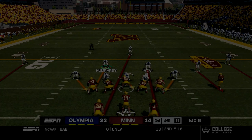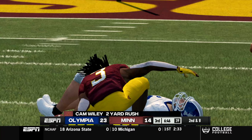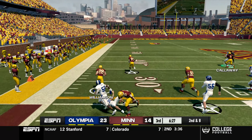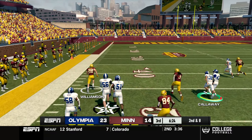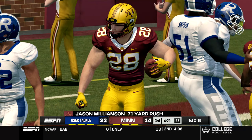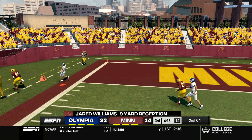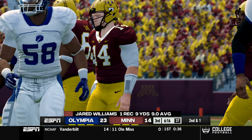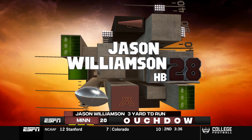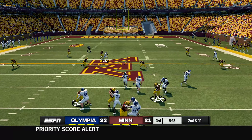Back in the second half - Minnesota starts first and 10, handoff to backup running back Cam Wiley for a two-yard run. Second down and eight, Cole Kramer pitches it out to Williamson on the speed option - a beautiful pancake block and now Williamson is running free. Bradley Garrett just manages to stop him but not before a 71-yard run. Kramer drops back and throws on the out route to Williams for nine yards - second down and one at the goal line. Kramer on the speed option pitches it out to Williamson - touchdown Minnesota. Williamson and Kramer have turned up the running game.